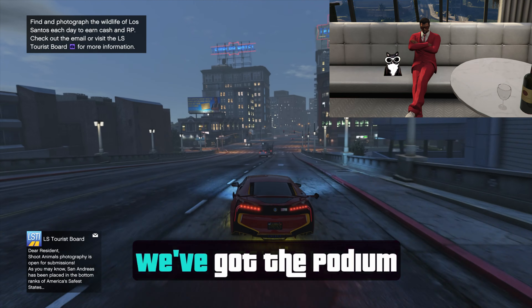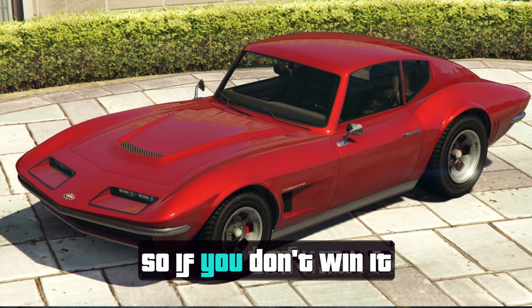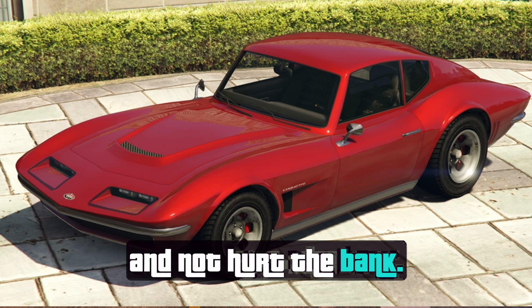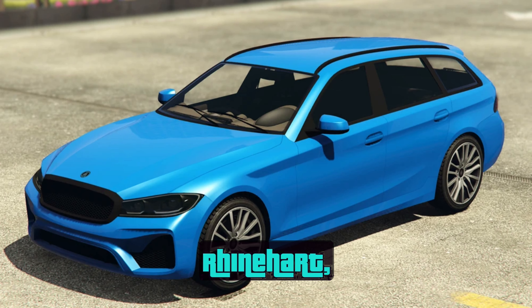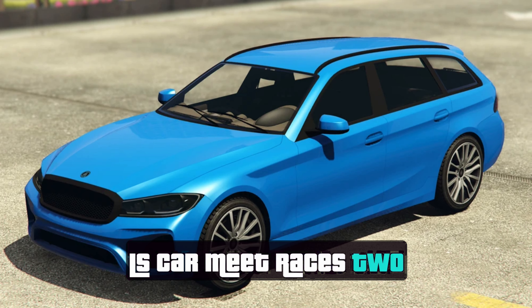To start things off, we've got the podium vehicle, the Coquette Classic, which is a pretty cheap car. So if you don't win it and you have the money, you could purchase it and not hurt the bank. The LS Car Meet ride is the Ubermacht Reinhardt, which you can get your hands on by winning two LS Car Meet races two days in a row.